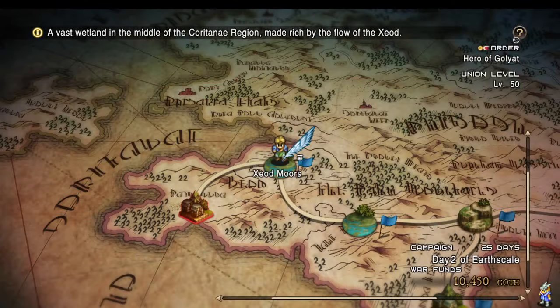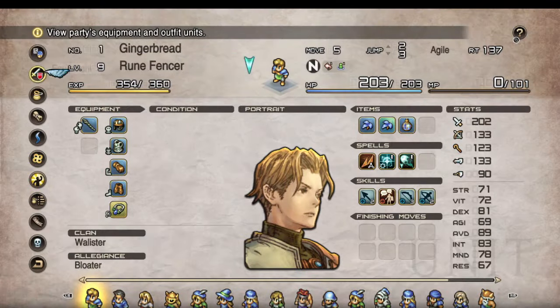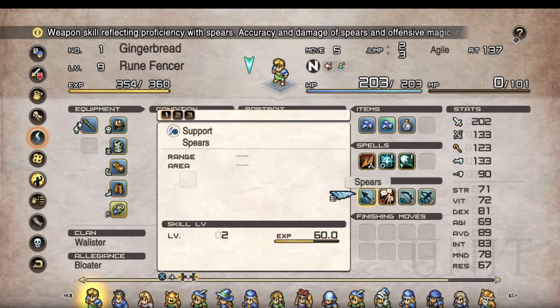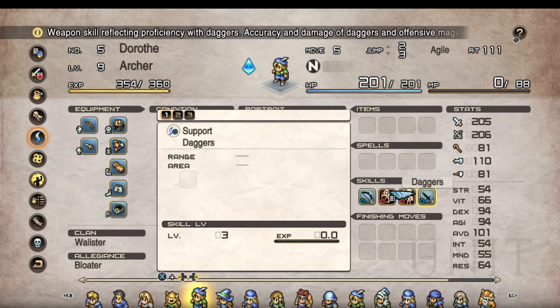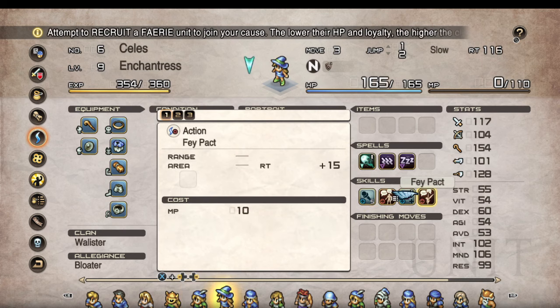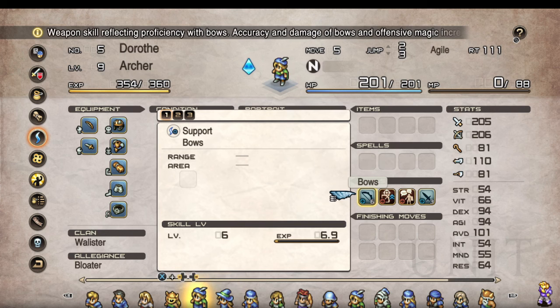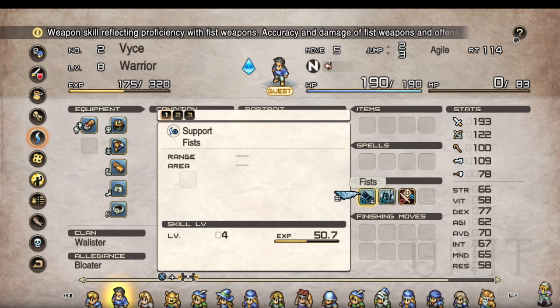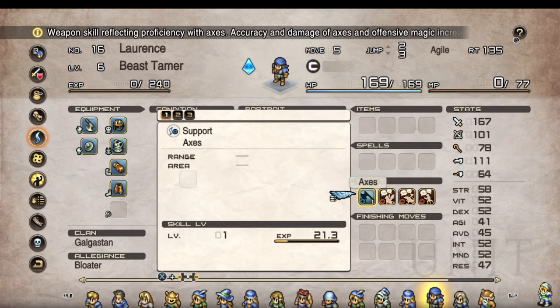We're at Union Level 50 here, so you can grind to your heart's content. Weapon experience rates seem a decent bit lower across the board — weapons appear to be scaling based off their lower-level counterparts rather than scaling up with your union level. That probably wasn't an accident, but it does mean that unlike a casual playthrough, most characters won't have finishers ready by this point.